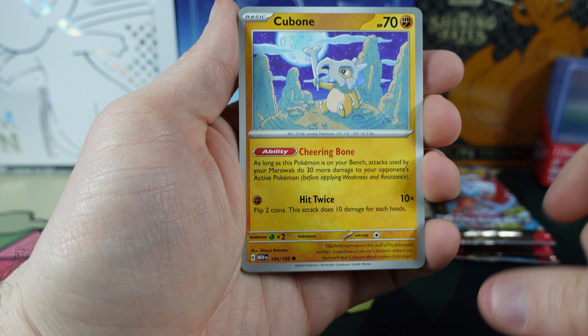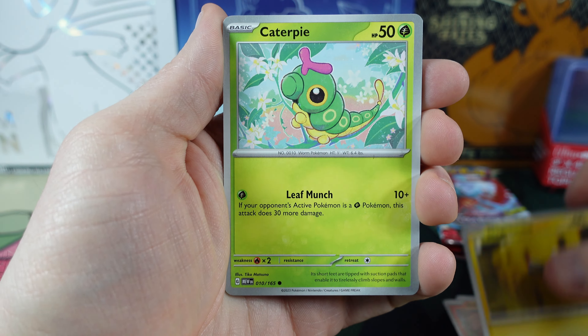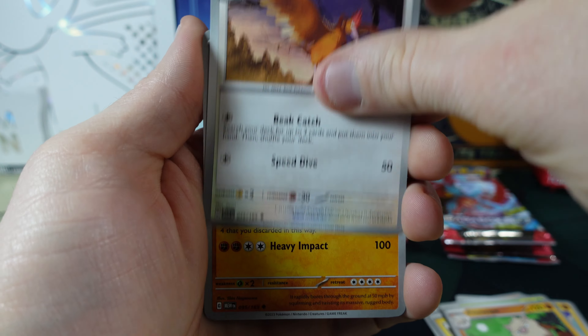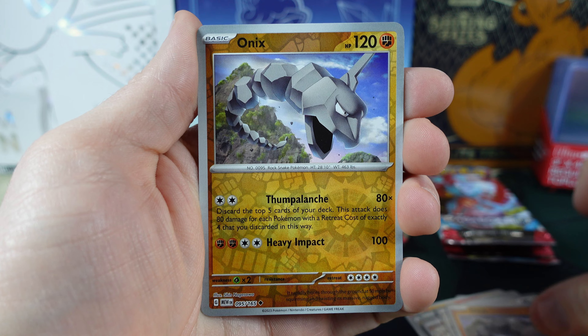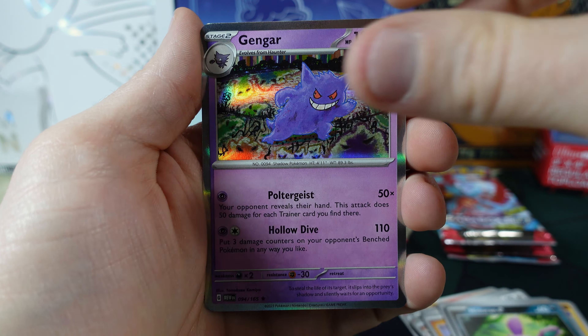We've got the Holo Energy to start off. Cubone, Vulpix, Magnemite, Caterpie, Primeape, Sphero, Onyx. Onyx again with the Reverse Holo, Nidoran Reverse Holo, and the Gengar.